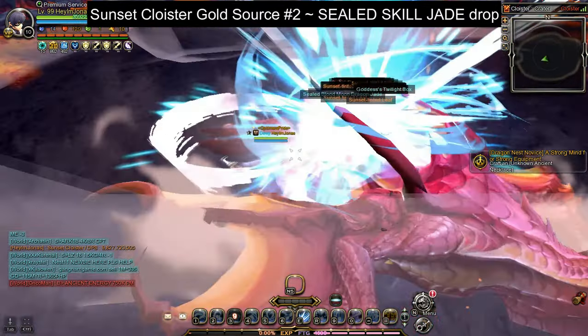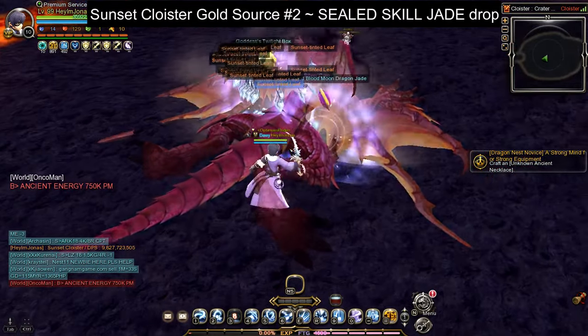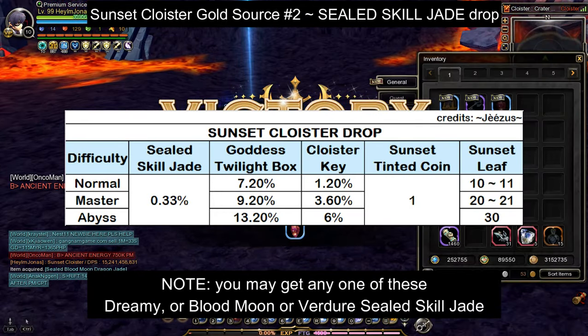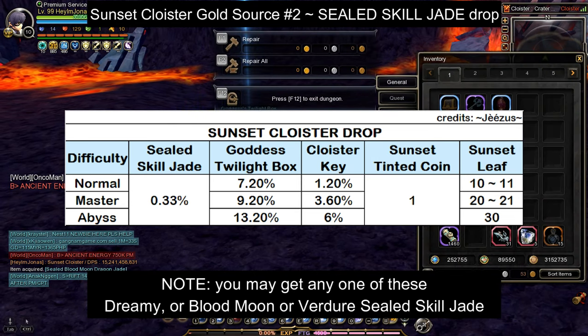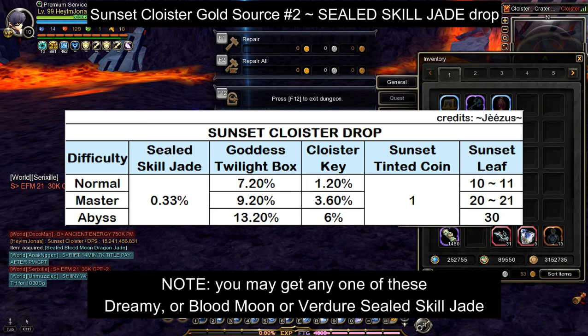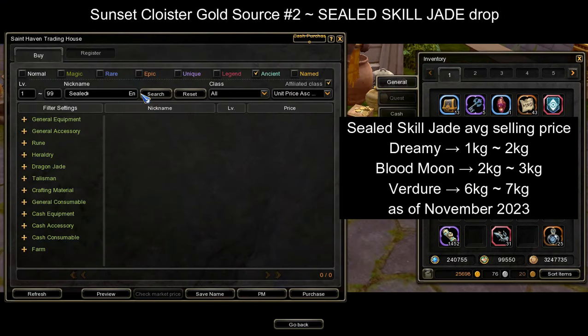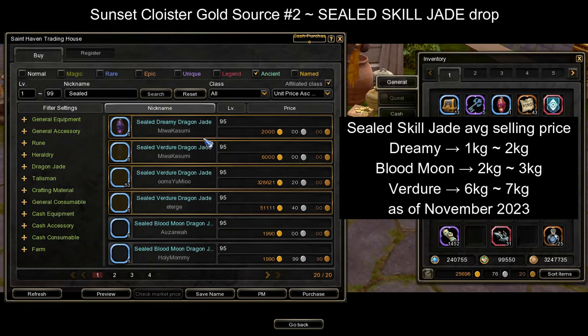The second source of gold is the random sealed skill jade that drops after defeating the stage boss in Sunset Cloyster. For reference, this is the drop rate chance of sealed skill jade in Sunset Cloyster, and please take note that you may get one of these skill jade types. By the time this video was recorded, the selling price for these sealed skill jade in the trading house is shown here.